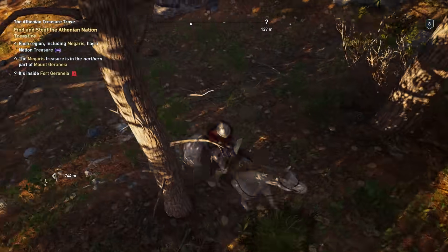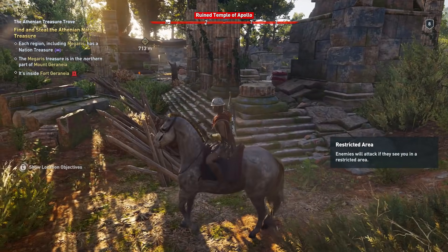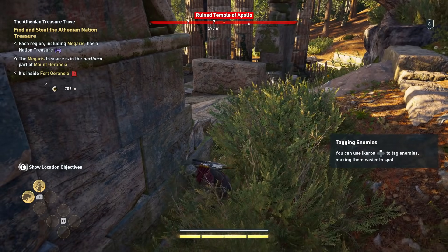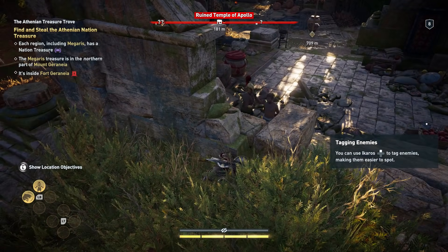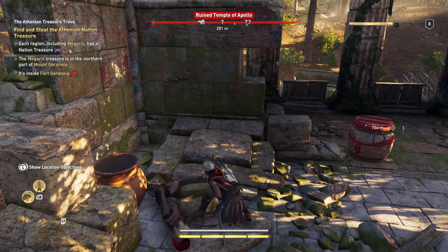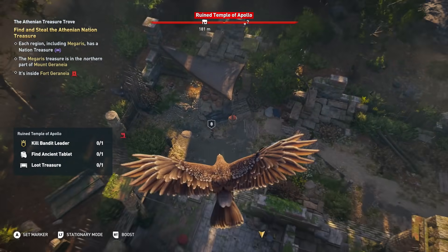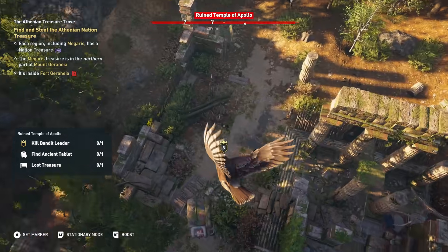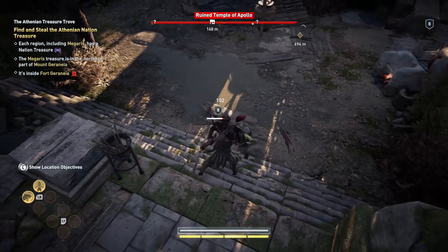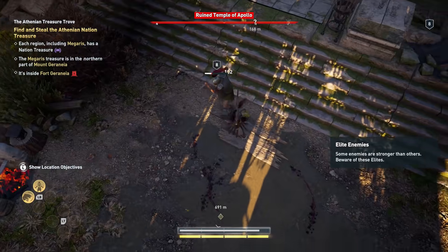There's some loot I've been missing. Oh — the Ruined Temple of Apollo! We got a situation here. Restricted area. Come on — Ruined Temple of Apollo. We've got to clear this out. Let's take a little detour. I'm going in blind; let me scout it out a little bit. Okay, three guards there. We should be able to take these guys on, no problem. I'm just going to go out and face them.